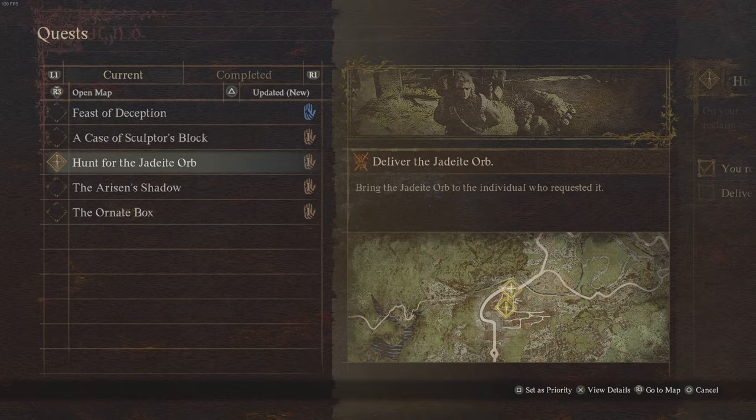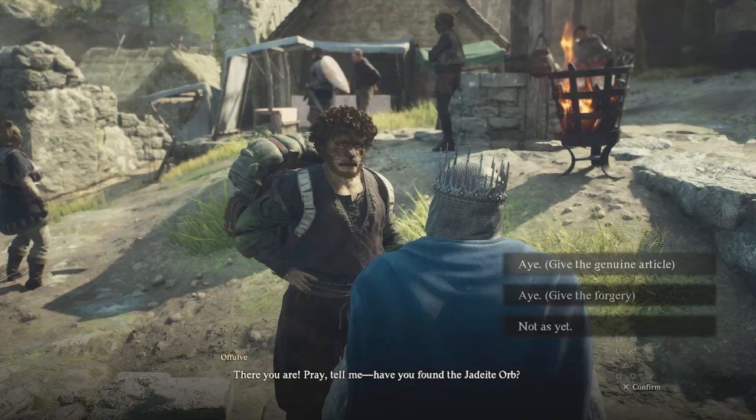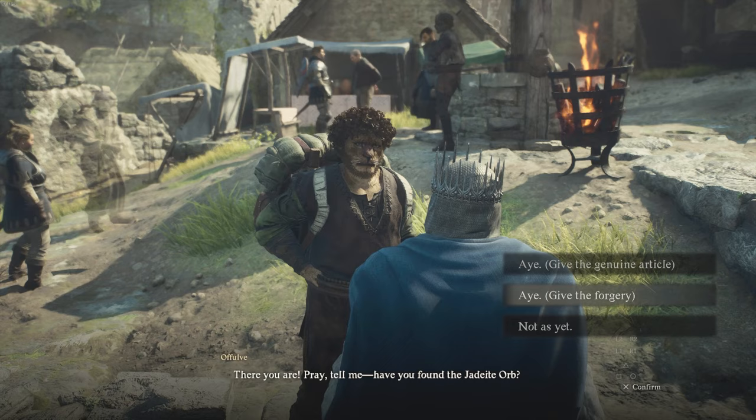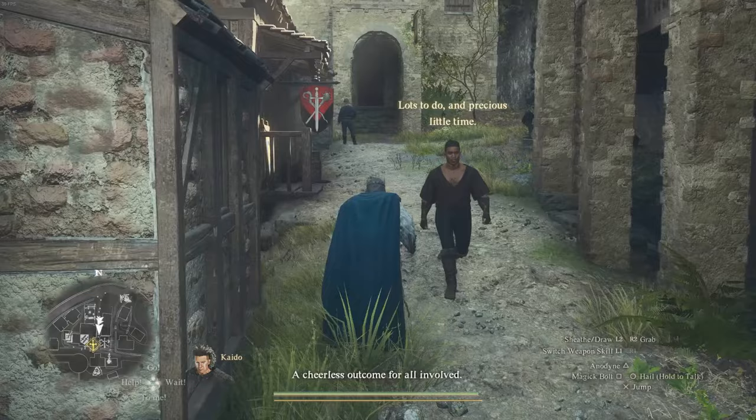Once he is ready, you can come and collect your forgery. Your quest will then be updated to bring the Jadeite Orb to the individual who requested it. We have two people we can give it to: Ophelov or Everard. I'm going to give the fake one to Ophelov because he's not going to know it's fake. After giving it to him, he runs away after giving you 3,000 gold, an elite camping kit, and XP.